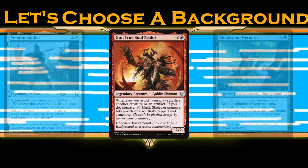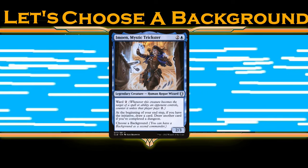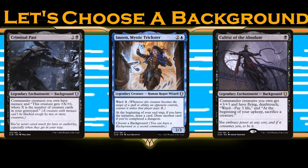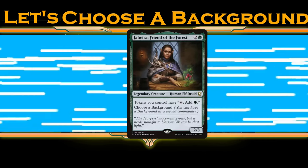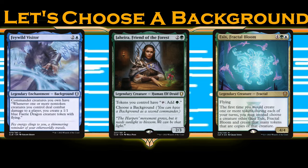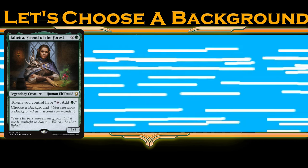Gut, True Soul Zealot needs things to sacrifice, and both Veteran Soldier and Cloakwood Hermit are ready to provide, both in colors that take ample advantage of the extra power boost. Emuyn wants to be paired with a black background to be able to play with the most initiative cards, and I think Criminal Past or Cults of the Absolute would be her best pairs in that regard, each build feeling remarkably unique. Jaheira, like Hausen, is missing only tokens, and while there are many that provide them, I think Feywild Visitor is going to serve our needs best, giving us another way to use all those Simic token cards that people liked from the Strixhaven precons.